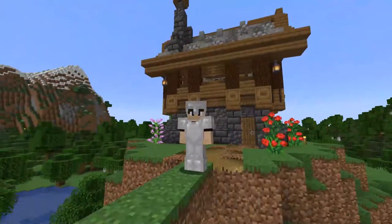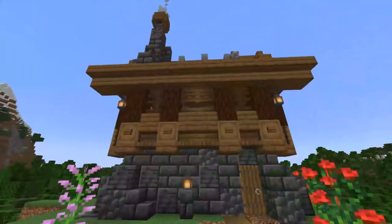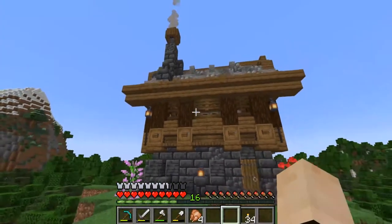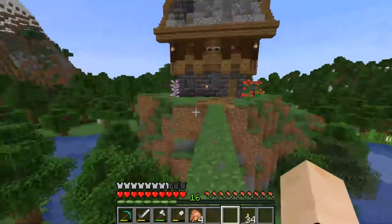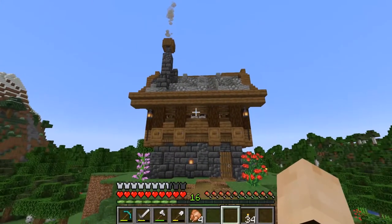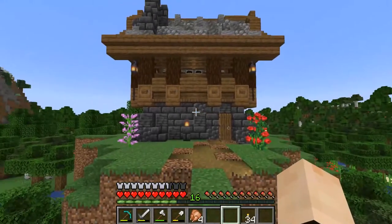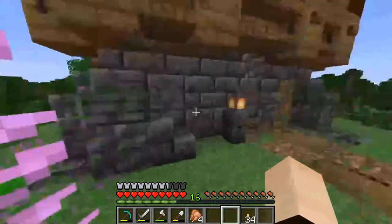You guys might notice that I changed a little bit of the build just here. All I really did was change the stripped spruce to just regular spruce logs. I put it up on Reddit and asked for some feedback, and a few of the guys over there said it just looked a bit plain in this area, which I totally agreed with. I think this here helps break it up just a little bit more but still keeps the pretty much original style. I'm pretty happy with it - it looks pretty cool.